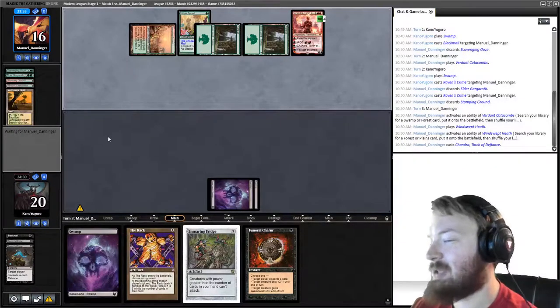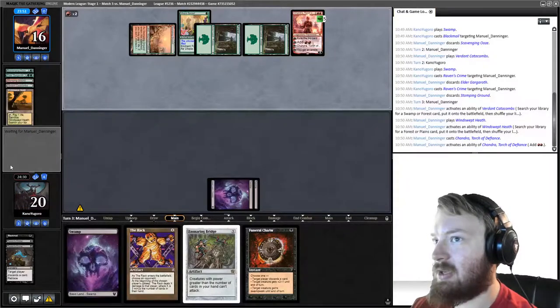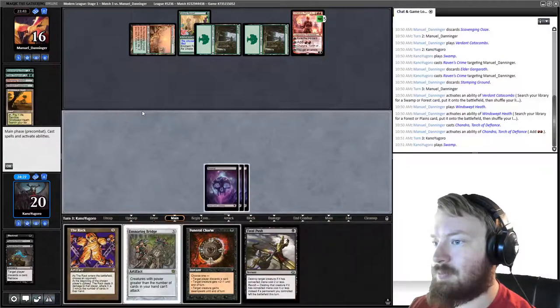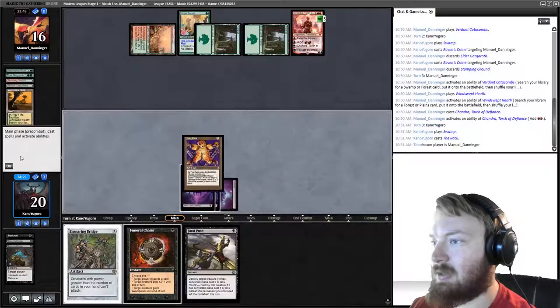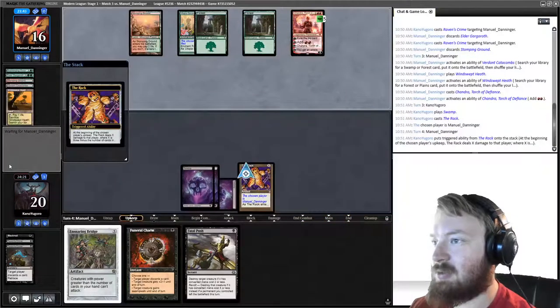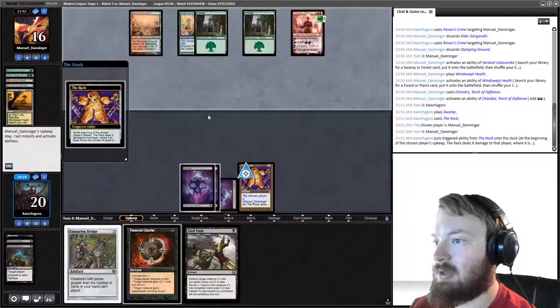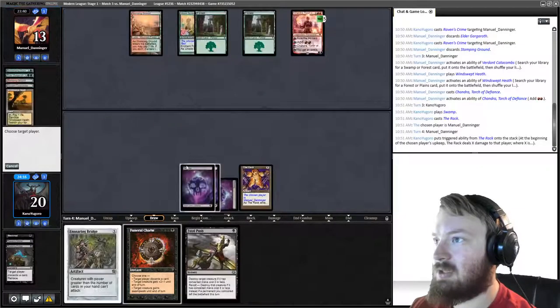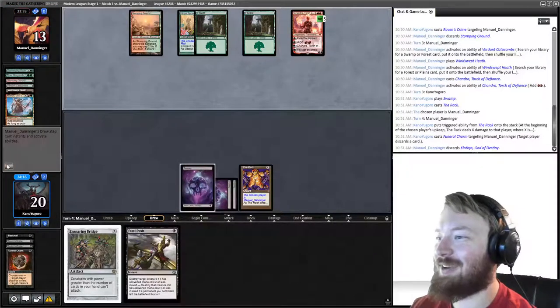We might be able to race a Chandra, though it's not very likely. I'm going to tick up for mana — actually I think that was a mistake, I think they meant to tick up for damage. We play Swamp, play the Rack, and on our opponent's draw step we hit them with instant-speed discard — Funeral Charm. We got Klothys, not bad.